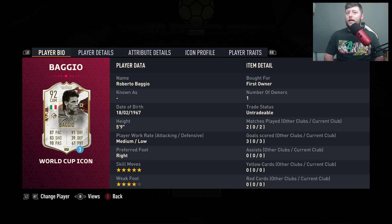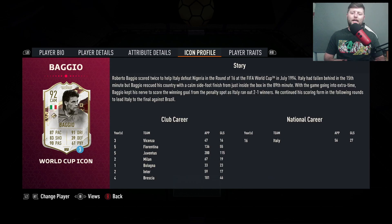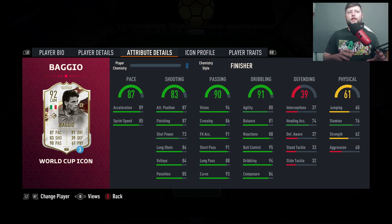He's 5'9" with a medium-low work rate and is right-footed — very good in the centre of the pitch. Finesse is his only trait, but I think the big thing this card offers is just that great passing. The through balls are lovely. If you whack the right chemistry style on him, which I believe is going to be Finisher, that gets you a bit more agility and balance, going 88 and 85. You obviously already have good acceleration and the finishing goes up to 99. The passing is already elite.